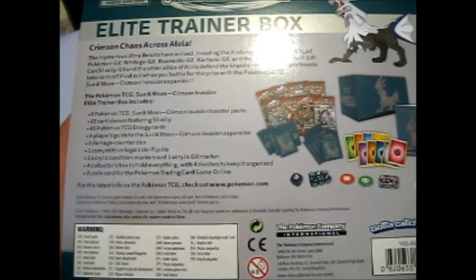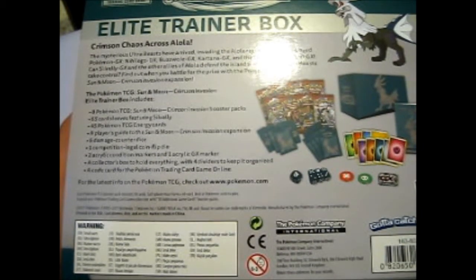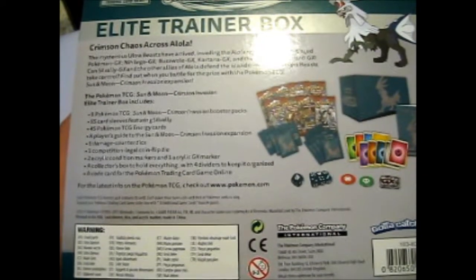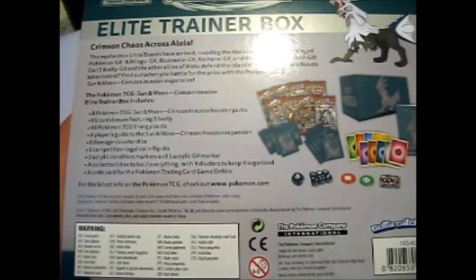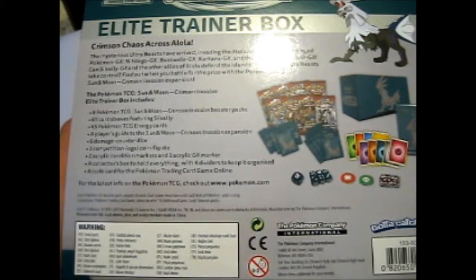So in the box you get 8 boosters, 65 card sleeves, 45 energy cards — which will go to my eBay selling thing sealed because I don't need them — 6 damage counter dice, 1 competition legal coin flip die, 2 acrylic condition markers, and 1 acrylic GX marker, a collector's box to hold everything in, and 4 dividers to keep it organized, plus a code card.